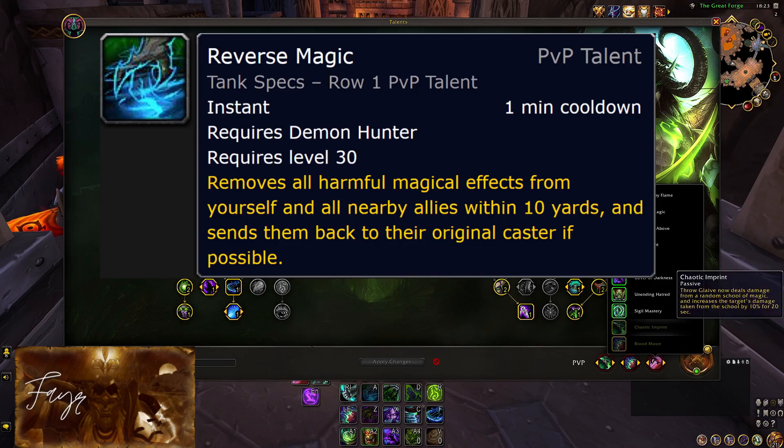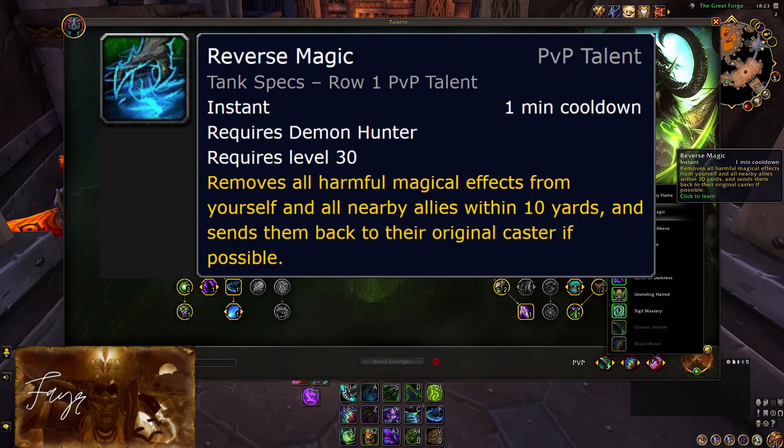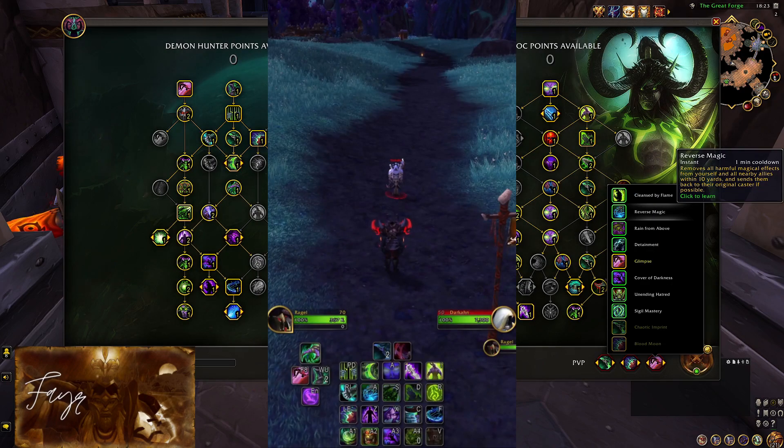Another very good choice is Reverse Magic. You can remove all harmful magical effects from yourself and from your nearby teammates with this, every minute. This is pretty much an AoE Medallion; however, keep in mind that you cannot use it while under a disabling effect, and that some crowd control is not considered magical. Otherwise, free your healer of crowd control, break yourself and your team out of that Frost Nova, or even reflect a priest's Mind Game ability. Mind gaming a mind game is one of my favorite usages for this talent — it is just so fun to surprise priests with this.